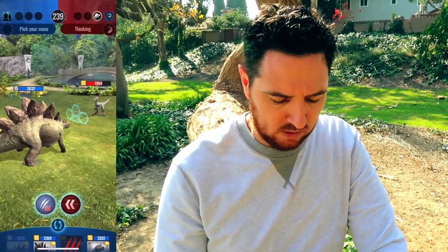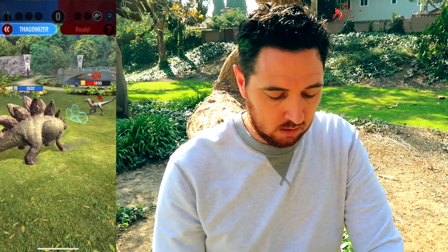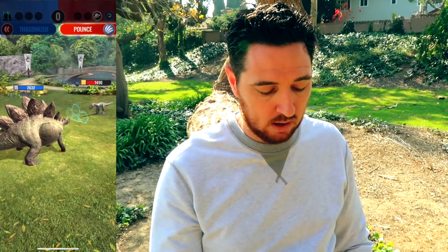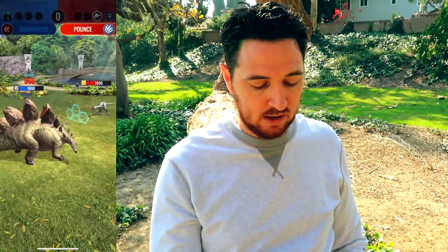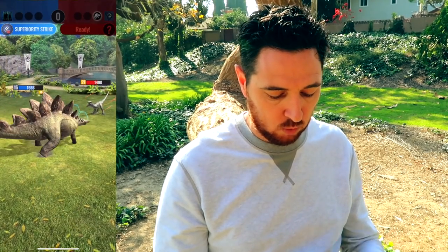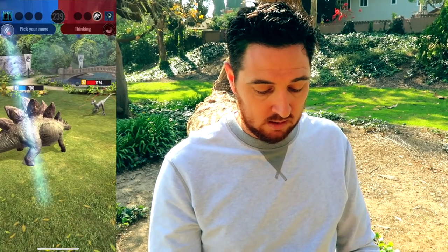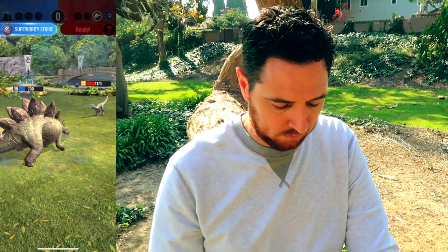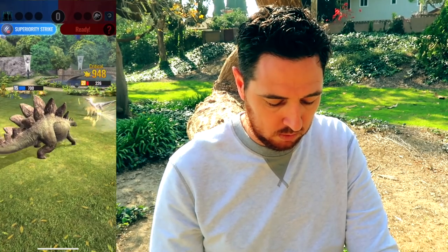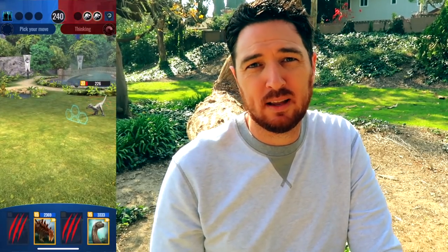I legitimately think I'm probably going to lose this tower. I had the speed advantage there. And I should have the speed advantage as long as I'm not knocked out with my Stegosaurus here, which is the nice thing about Stegosaurus. The sad thing about Stegosaurus is 300 damage is not going to get things done. This does not look good at all.